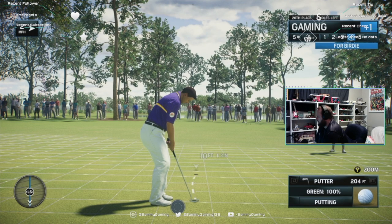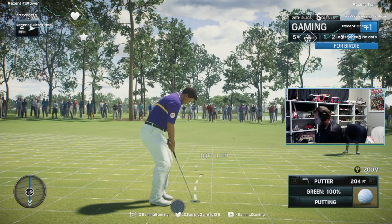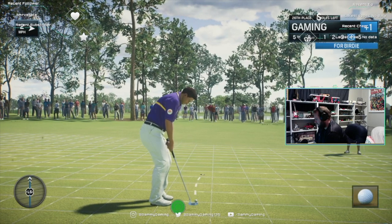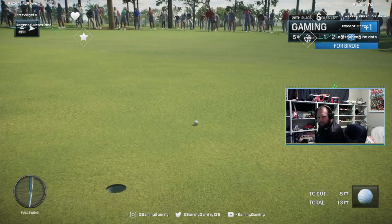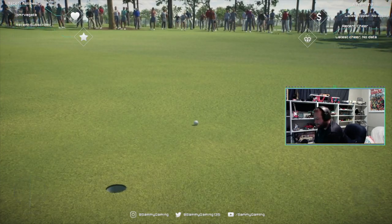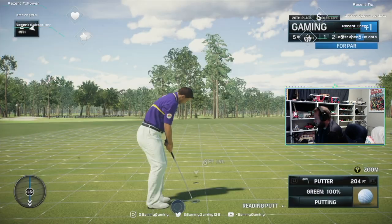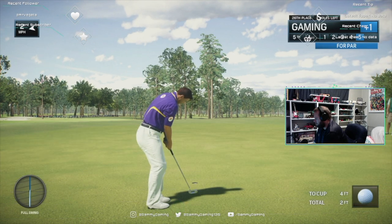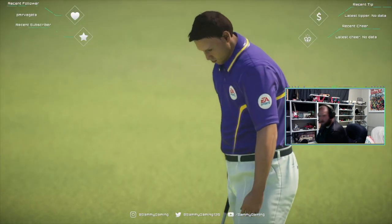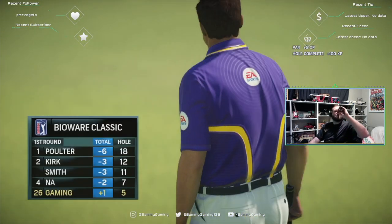Not a gimme, but well within his range. Came to the putt excited to make birdie. Now, settle for par. A little change in the attitude right now. When you've let one go, you've got to really knuckle down there. Make sure you don't drop a shot. It's important that this one goes in. That's a par, and onward we go.